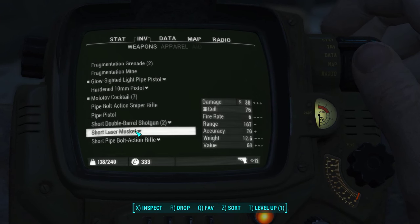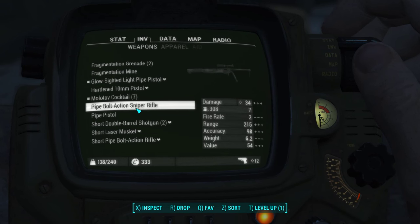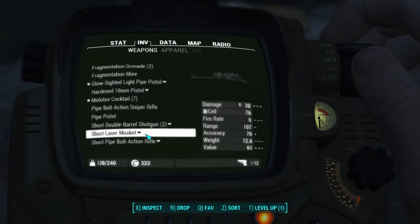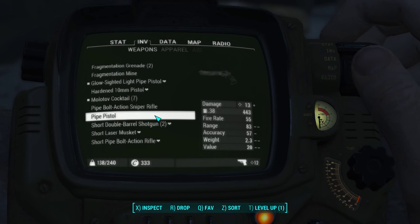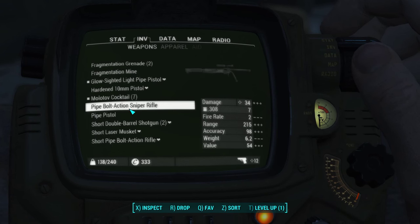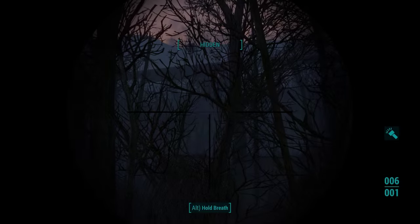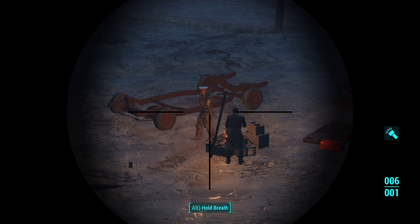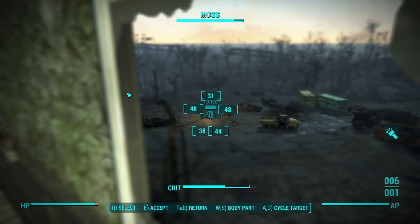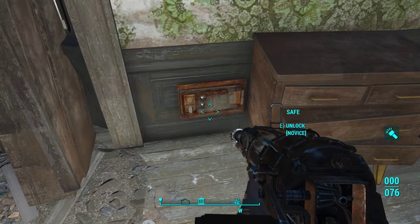He certainly doesn't need that anymore — there's a short pipe bolt-action sniper rifle. It does 34 damage versus my weapon which also does 34, but it has a scope. I think that'd actually be an upgrade. These guys over there are definitely raiders — they've got raider gear. VATS them first before killing — maybe they're nice, you can never be too sure. Let's go unlock this container first.